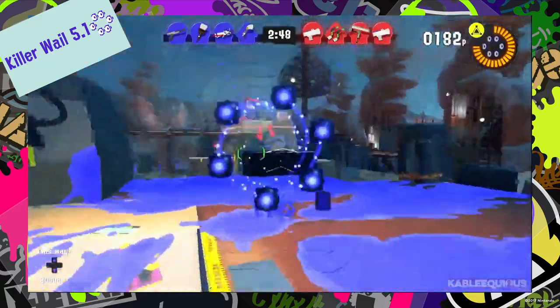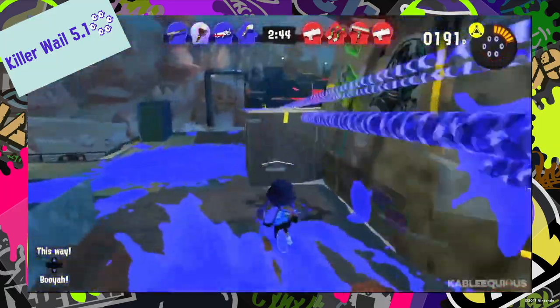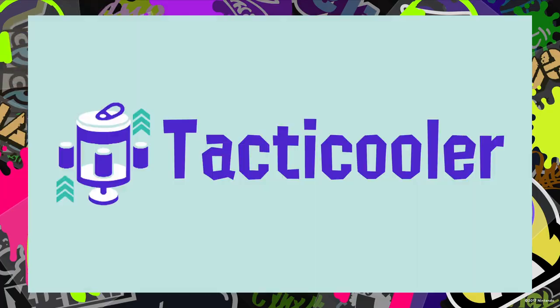The Killer Whale is six floating speakers that move autonomously and attack with small sound waves that float around and chase down enemies. This is another one that's really great for newer players.